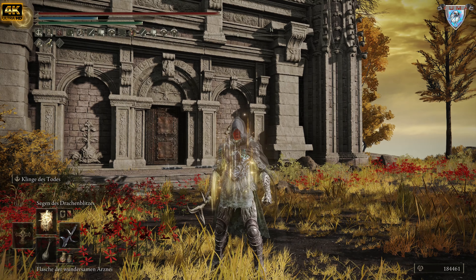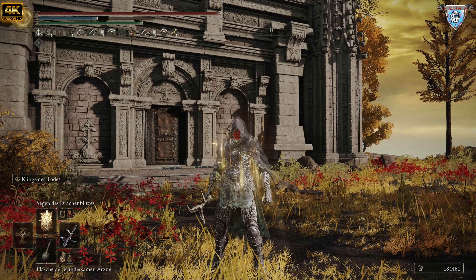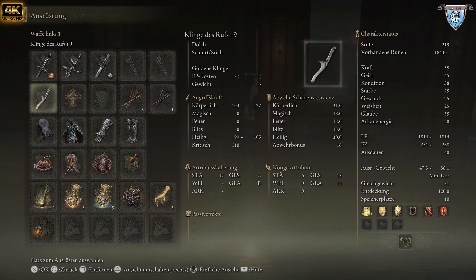Das ist mein zweiter Durchlauf, aber nichtsdestotrotz läuft kein Bananensaft. Wenn euch das gefällt was ich mache, lass mir gerne ein Däumchen oben. Die nächste Waffe in Kombination — die nehme ich gerne, wenn ich gegen Untote kämpfe, und davon gibt es ja eine ganze Menge. Das ist natürlich die Klinge des Rufes.